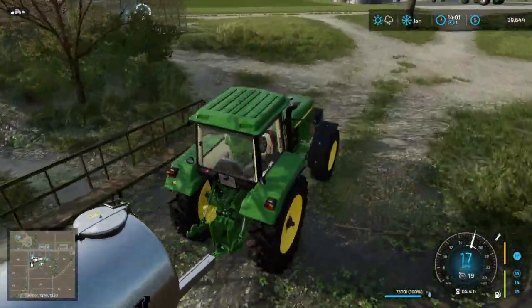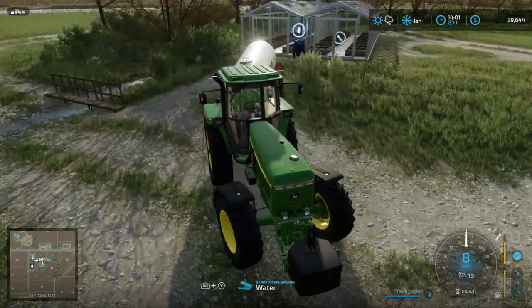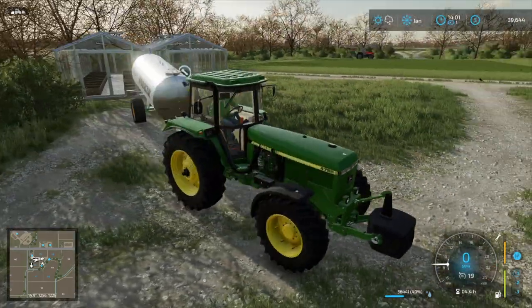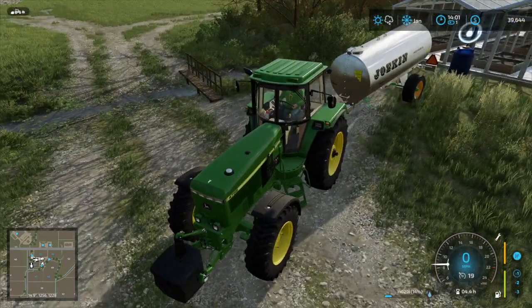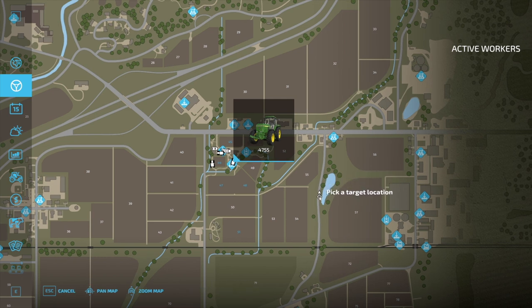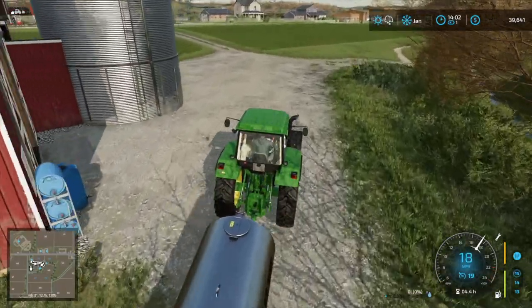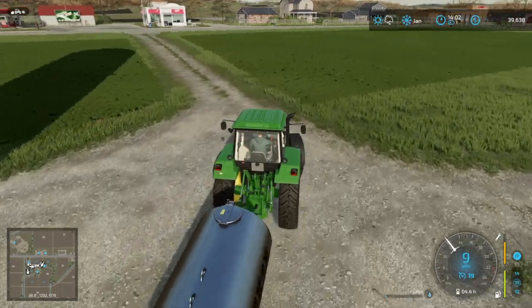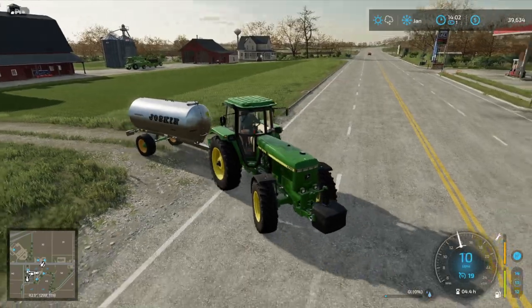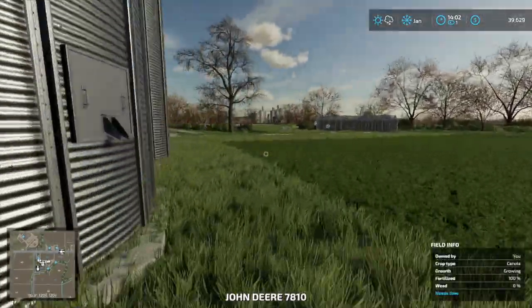I think I'm going to start out doing strawberries though. Now what's really going to be interesting is I'm going to set this tractor's destination like right over here and see if he actually attempts to drive there — he is attempting to drive there! Oh, he's actually going for it. This is like the only reason I kind of don't want to join these fields, because then everything has to go out the other entrance and the workers get confused.